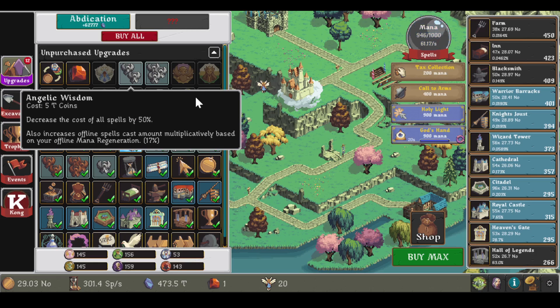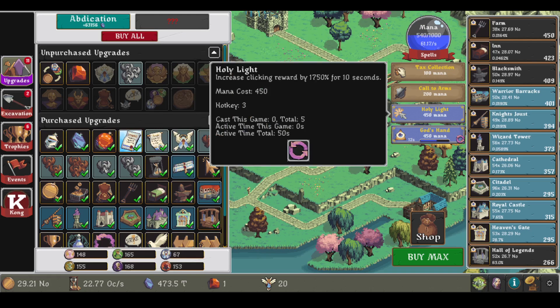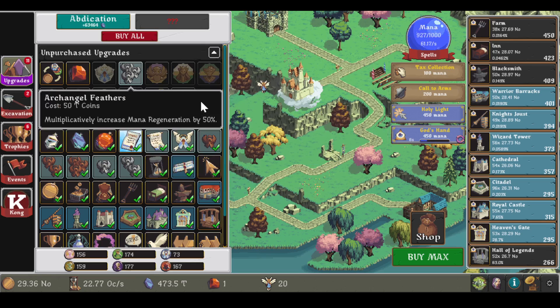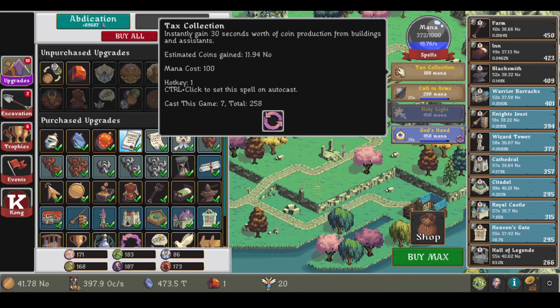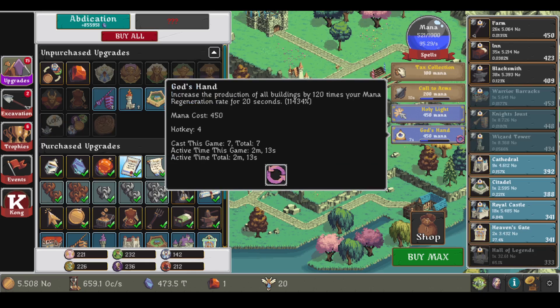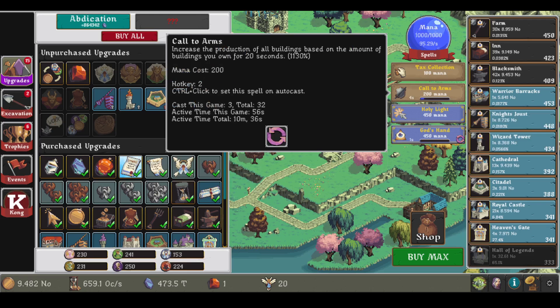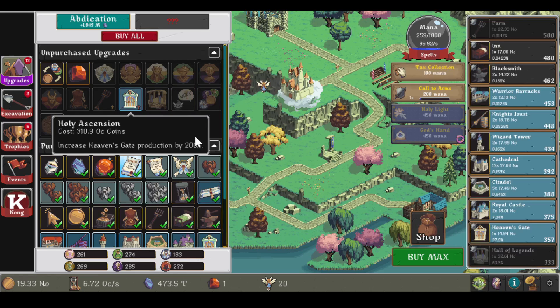We shall see. Decrease the cost of all spells by 50 percent — now that's a good one. Now we could maybe get all of them with more mana regeneration. Let's do that and then just spam a bunch of tax collectors. Later on you can get more advanced autocasting. Right now I only have one — as soon as I can afford it and it's ready, this one costs, but then you can cast this one, then that one, then spend this one. So this is a good race if you want to farm mana.